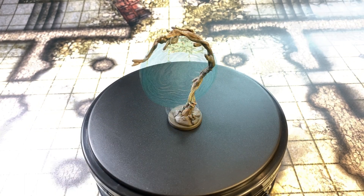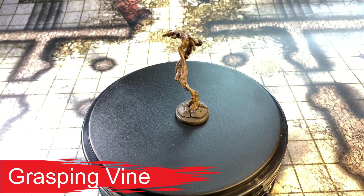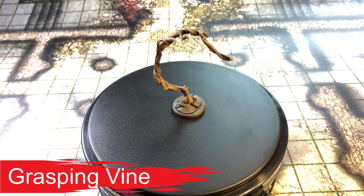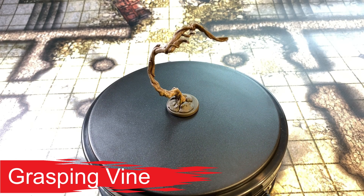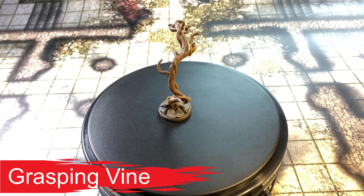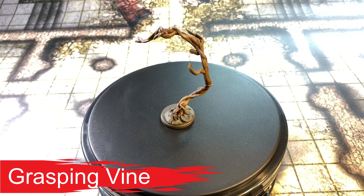Grasping Vine — conjuration spell, level 4, bonus action, range 30 feet, concentration up to one minute. You conjure a vine that sprouts from the ground in an unoccupied space you can see within range. When you cast this spell, you can direct the vine to lash out at a creature within 30 feet. That creature must succeed on a dexterity saving throw or be pulled 20 feet directly towards the vine. Until the spell ends, you can direct the vine to lash out again as a bonus action on each of your turns.